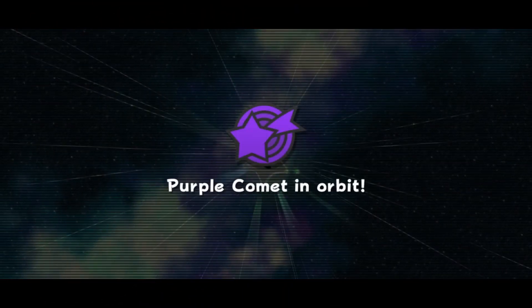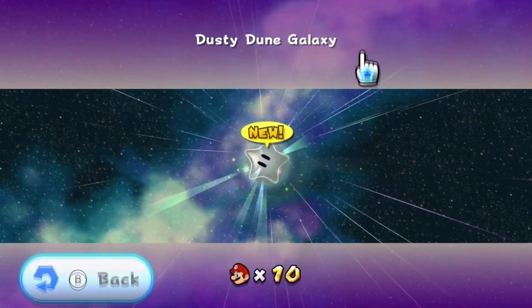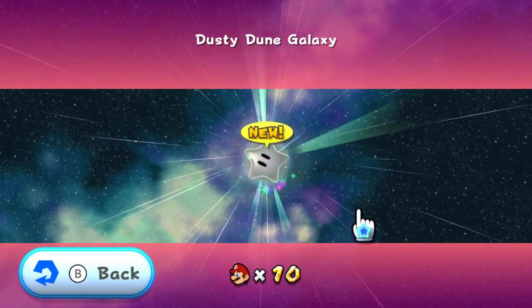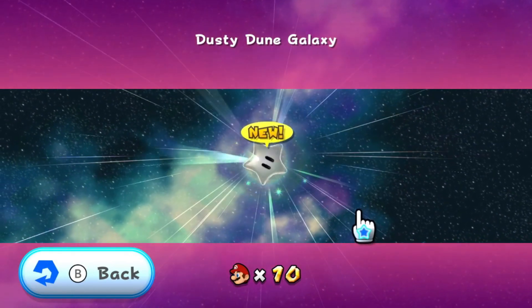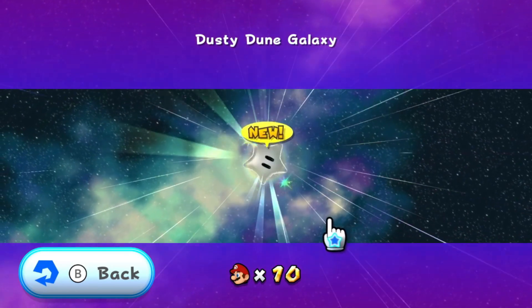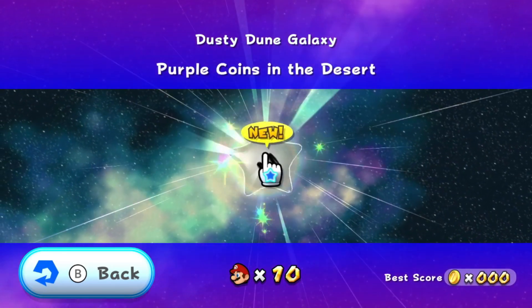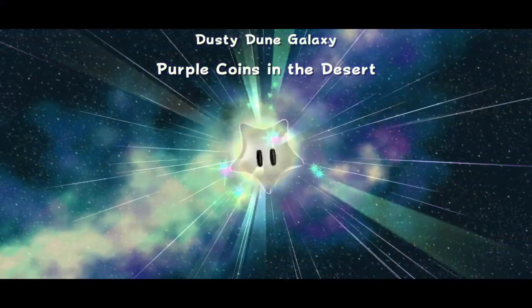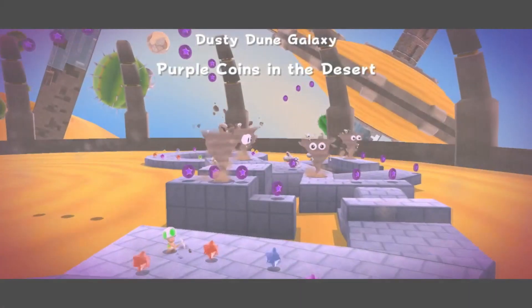Alright, now we're here in the Dusty Dune Galaxy in the bedroom. Honestly, I don't remember this Prankster Comet. Let's see what it is. Purple Coins in the Desert? Hmm, that doesn't sound very telling of what it is. Oh no!